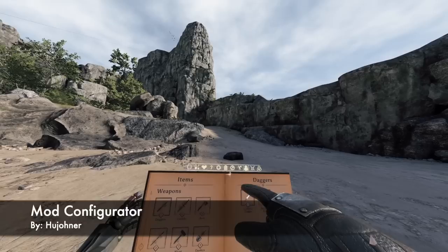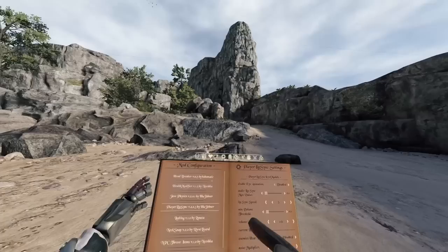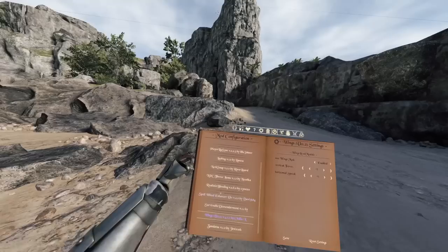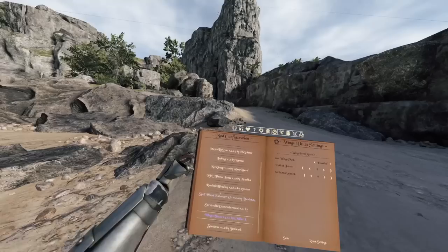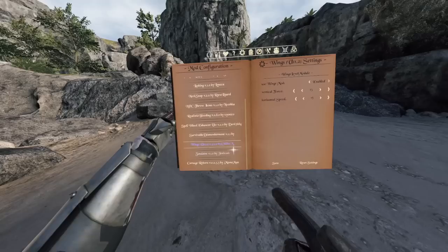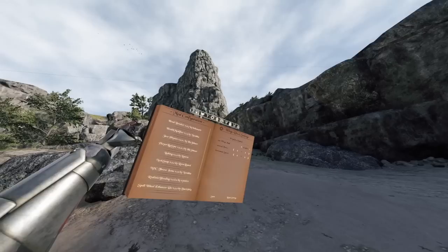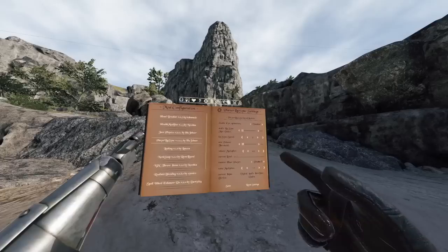Moving on, we have the Mod Configurator by Hugh Jonner. This gives you an in-game menu where you can mess around with most of the mods you have installed without having to restart your game. If I wanted to go to my Wings mod and mess around with the flight settings, I can — I can turn it on and off, go super fast, wherever. This one enables me to essentially mess around with JSON files without needing a big brain. Mod Configurator — you absolutely need this one. Not every single mod you have downloaded will appear in here, but most of them you can absolutely configure. Look at all these settings on the player lip sync one — I would not be able to manage it without my Mod Configurator.